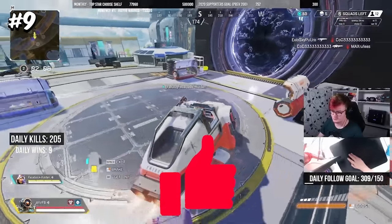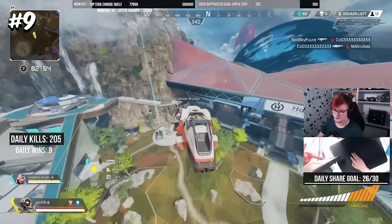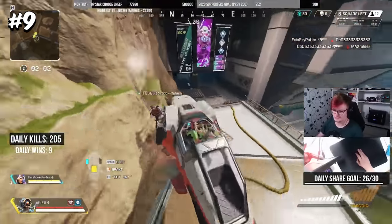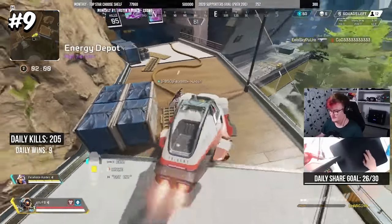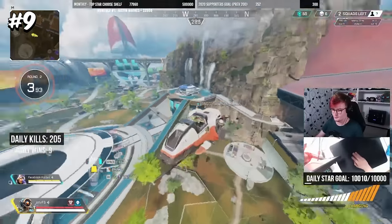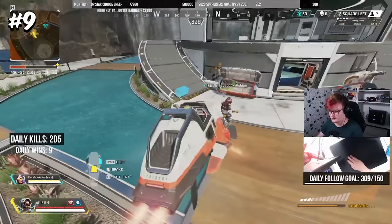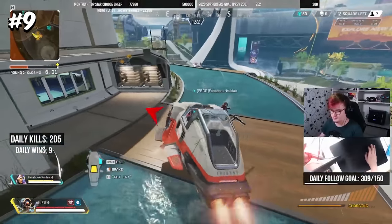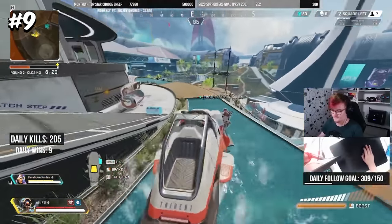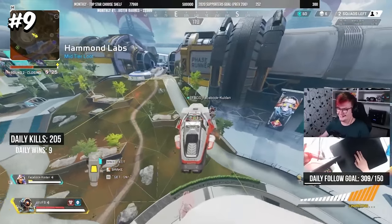Up next we have the Trident Jump Pad Glitch. This hilarious glitch sent you absolutely flying, using just a jump pad and a trident, going hundreds if not over a thousand meters at its peak. Users just had to place a jump pad right next to an object such as a loot bin or a care package, and then drive a trident into it. You didn't have to hit the boost or anything — placing the jump pad seemed to activate the object, and simply touching it the right way with your trident would make it go off.